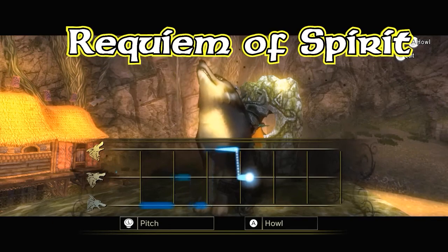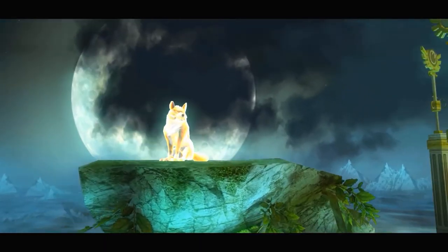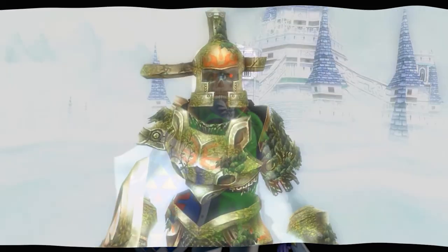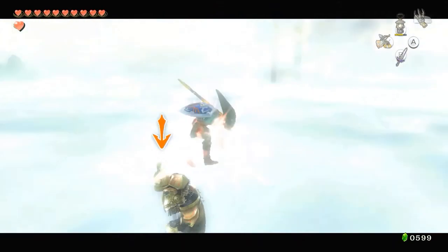Wolf Link howls melodies from Ocarina of Time and Majora's Mask near howling stones, which make a golden wolf appear somewhere in Hyrule. When Link finds the wolf, it will send him to a ghostly realm where the wolf, who is the Hero's Shade — the hero of time's spirit — will confront Link and train him, passing on his skills to his descendant, the hero of Twilight.